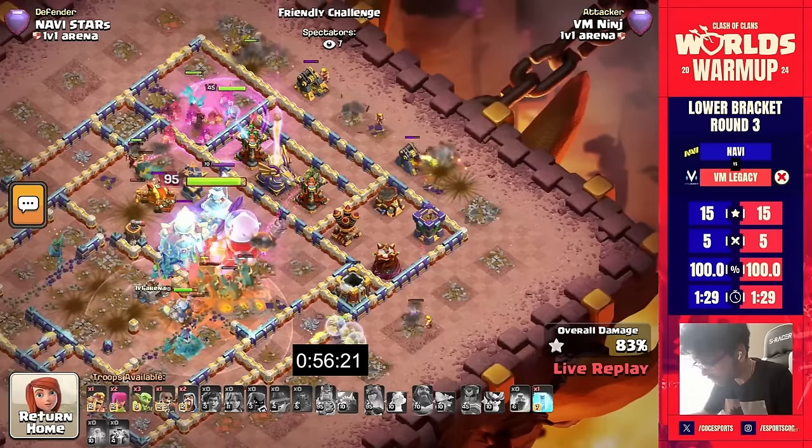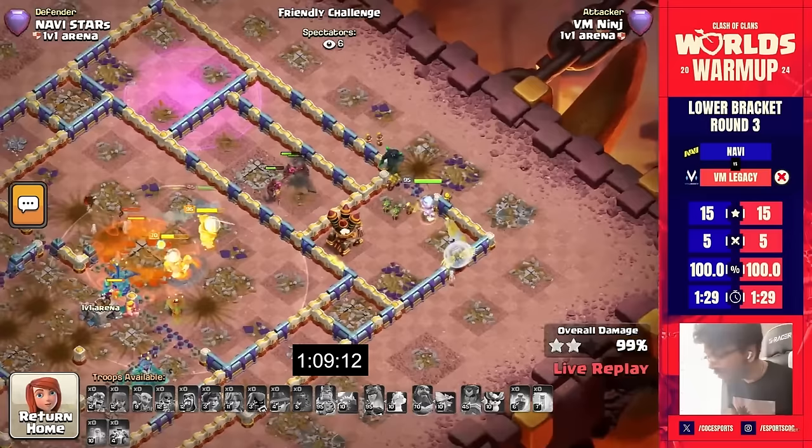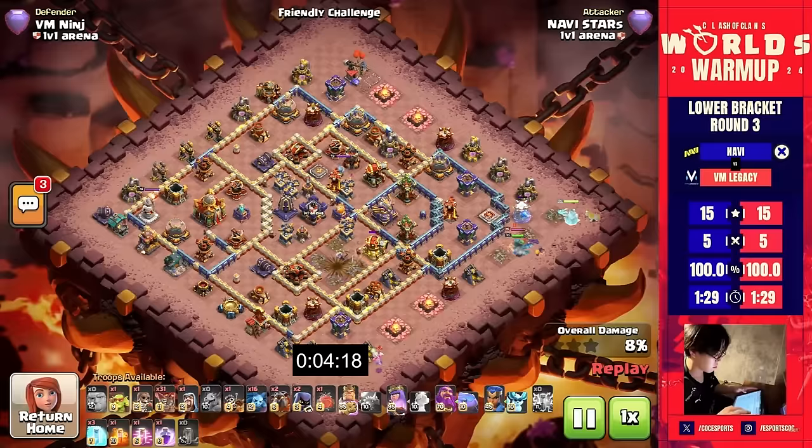He freezes the backside multi archer tower; royal champion making his way through with that town hall now going down. Queens are around the outside — we are just over the one-minute mark, about one minute and 10 or 11 seconds for Ninja. Now Stars is coming in.